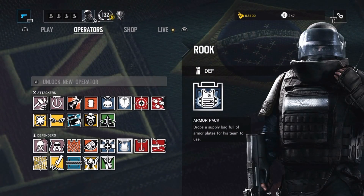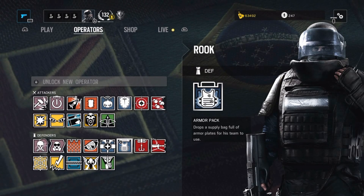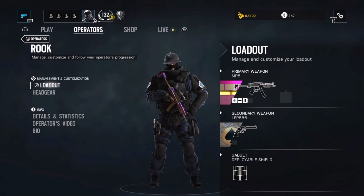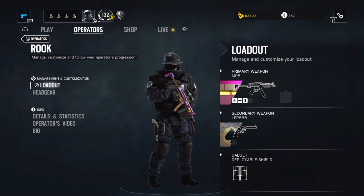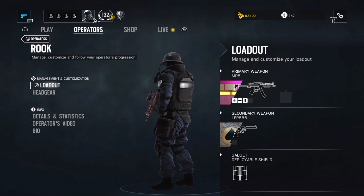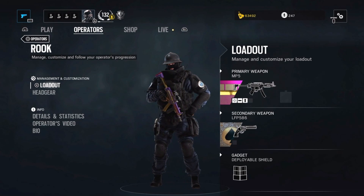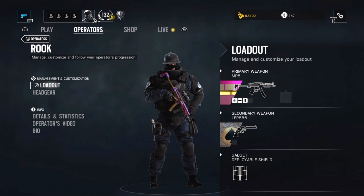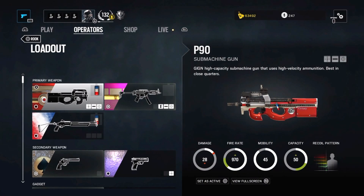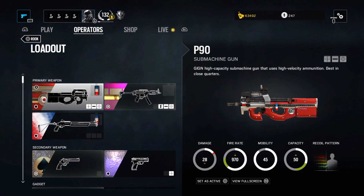Rook is a high armor, low speed operator with an armor pack as his special ability. It's a bag containing body armor that can be worn by all operators, including Rook himself. The body armor reduces damage from projectiles by about 15%, both to the chest and limbs. To simplify it a bit, when wearing body armor, a light armor high speed operator like Pulse becomes a medium armor but still high speed operator, and so on.